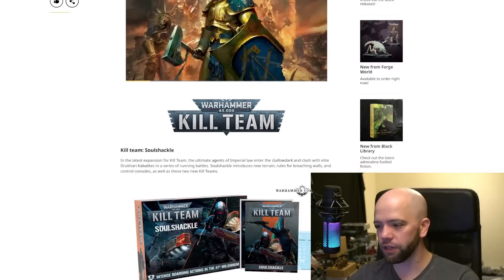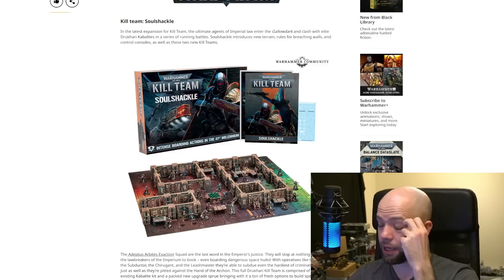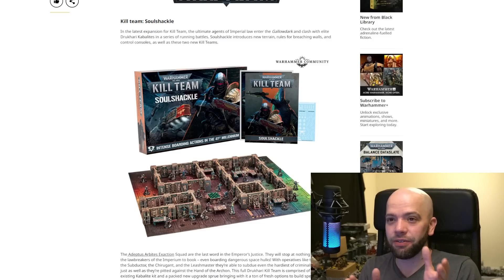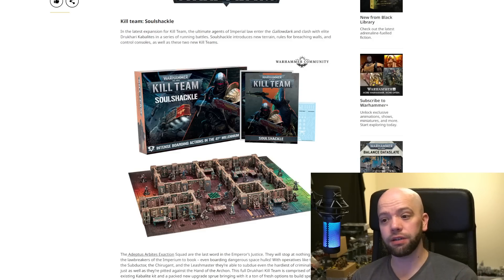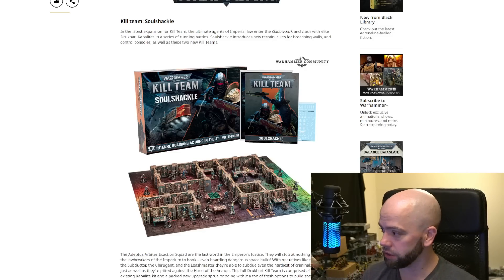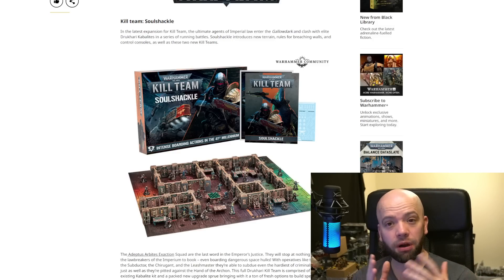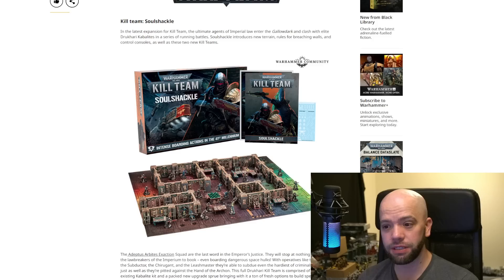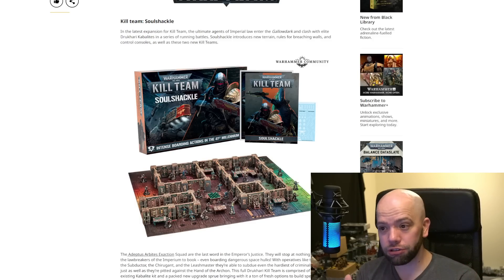First things first: Kill Team Soul Shackle. This is not the pre-order — this is the announcement of the pre-order for next week. Now, I understand this is purely for informational purposes. Normally review copies get two to three weeks, and I have been a reviewer since Kill Team 2nd Edition released. I still do not have Soul Shackle. Something's gone wrong. I've asked a few of the other Kill Team content creators — they also do not have Soul Shackle. So as it stands right now, there might not be any review day content.